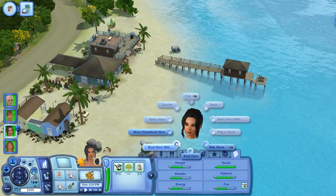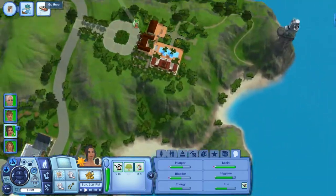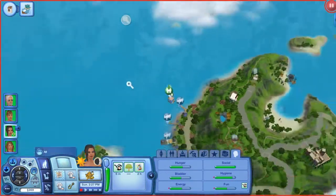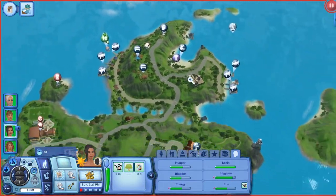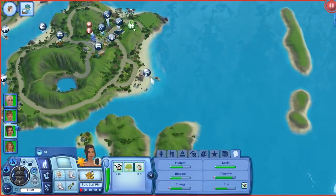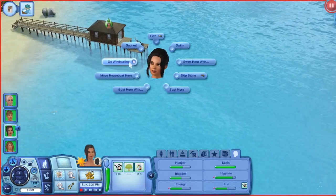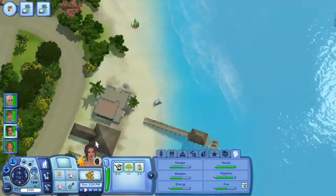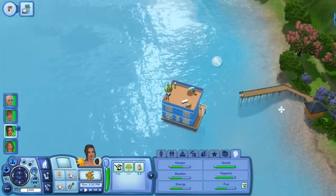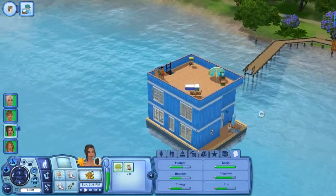I didn't want that to happen — I think what I clicked was to go there on a regular boat. I want to go there with the houseboat. So let's click here and then 'move houseboat here.' There we go. Let's see this thing in action. Oh wow, it's already moving! Wow, that was fast. That's so cool! Is there, like, houseboats in real life? Because I want to move onto one of them.